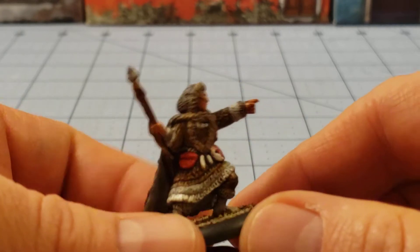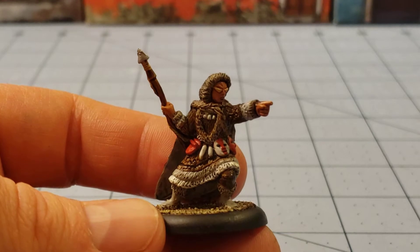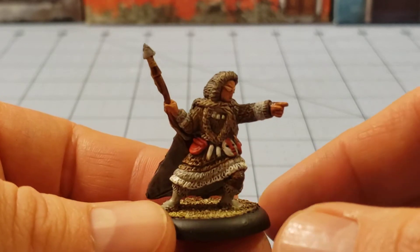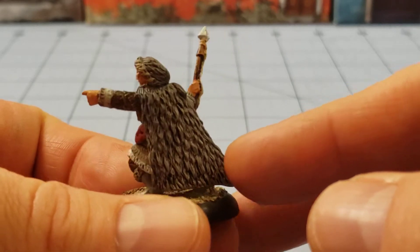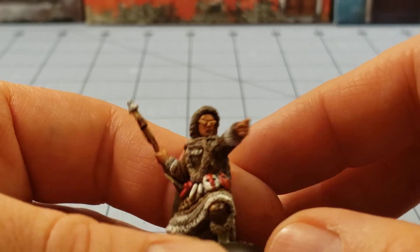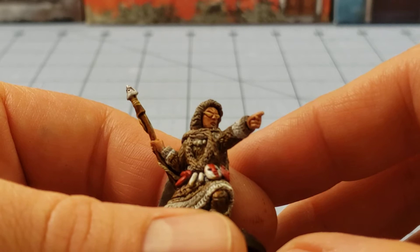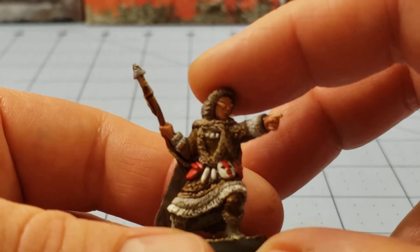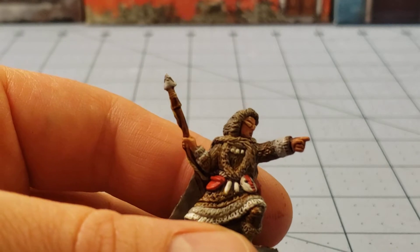First off, I've got the Inuit Chief here once again from Paymaster Games. I've really been enjoying trying to build and paint this stuff and figure out just how it should look, because there's not a whole lot of reference material out there yet. He was a single piece model, and he's got the cool traditional sunglass glare visor thing going on.